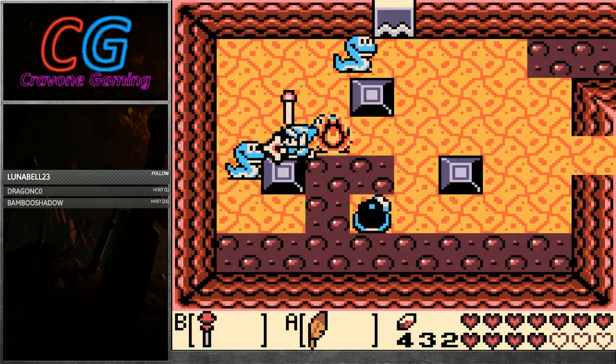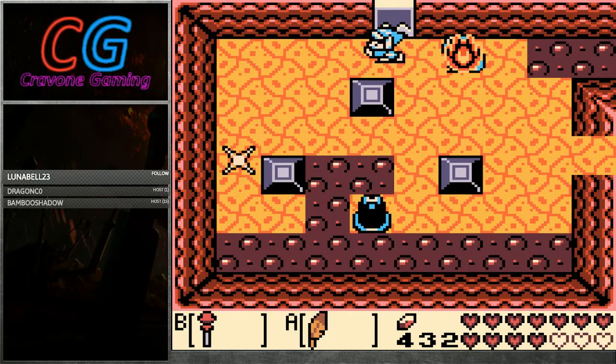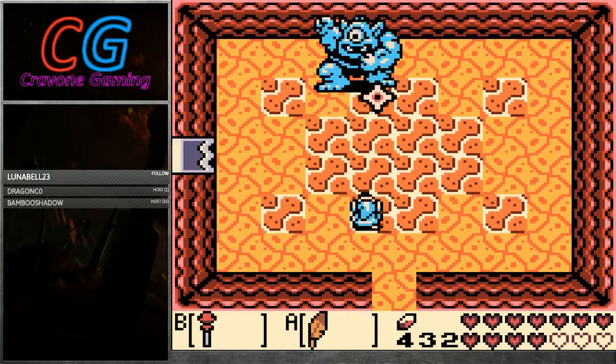You basically always want to go left straight off once you find D8, because there's three chests here that you can get easily.